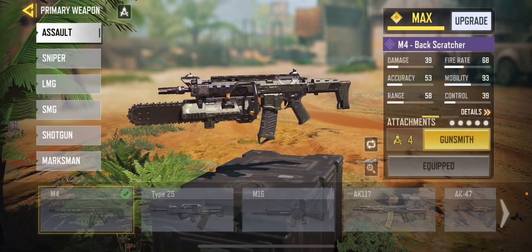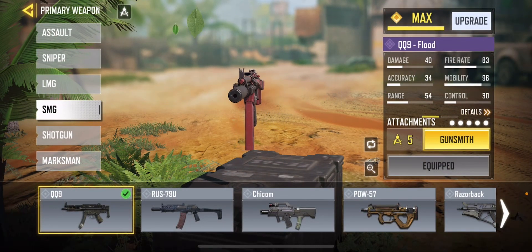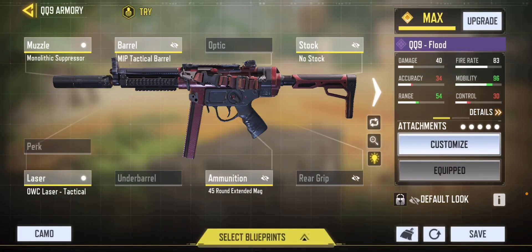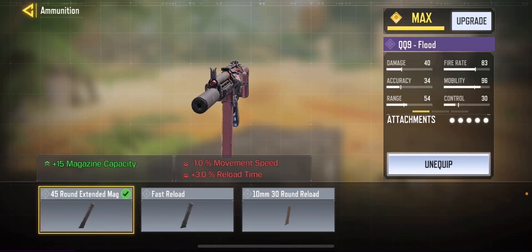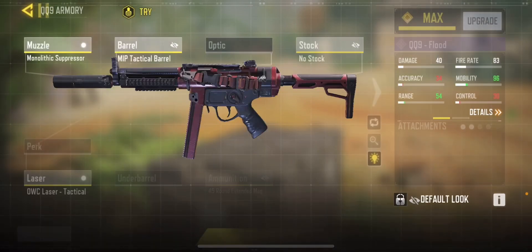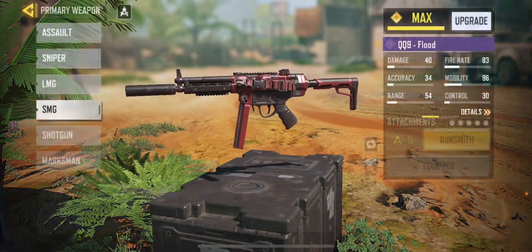For the next loadout, this is the most overpowered gun right now except for the NA45 — the QQ9. This is like the HG40 on steroids. I'm not running the 10mm rounds; I prefer the 45-round extended mag for the QQ9. This loadout is a great balance between range, mobility, accuracy, and all that stuff.